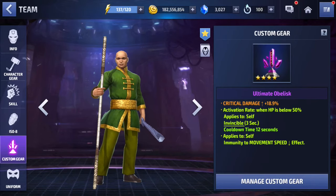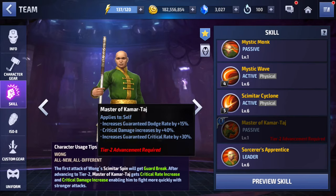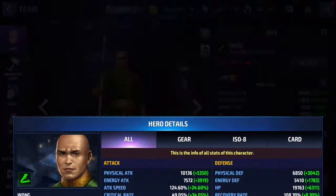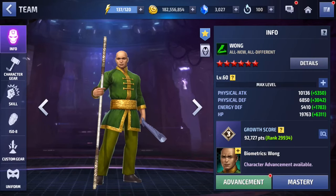For his obelisk I gave him critical damage and three seconds of invincibility. The movement speed isn't useful, and the critical damage won't be useful if you plan to tier 2 him, because his tier 2 passive already gives 40% increase to critical damage and 30% increase to guaranteed critical rate — which is really really good. His native passive also gives 5% increase to critical damage and 3% to critical rate, so he gives himself a whopping 45% critical damage natively.